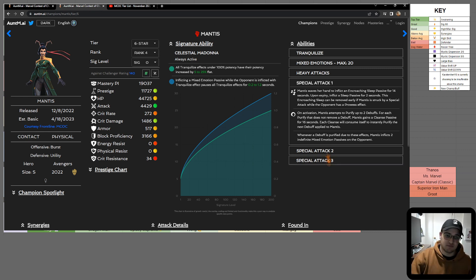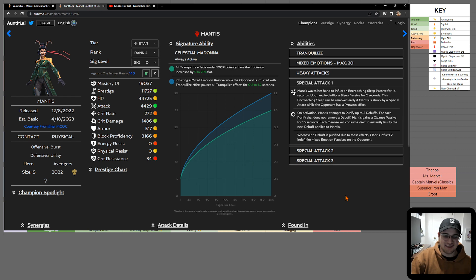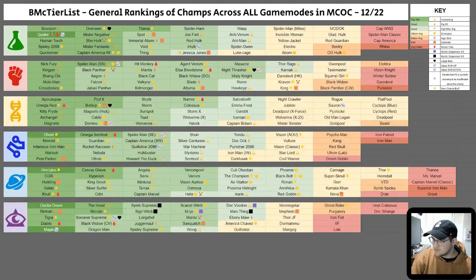If you think Null is a hard defender with his Encroaching Corruption, you might find her annoying because she has Encroaching Sleep on the special 1, so you kind of want to push her to her special 2. You also want to be wary about baiting heavy attacks — when she charges a heavy she puts a Sleep passive on you. But wait, that can't be activated on defense, so the only thing to worry about is the Sleep on the special 1. So yeah, she's not going to be too tough of a defender.